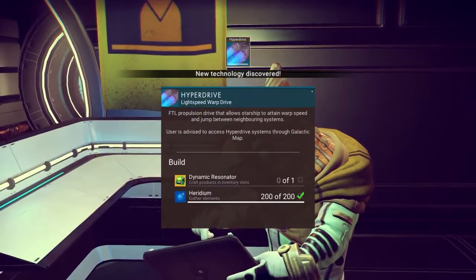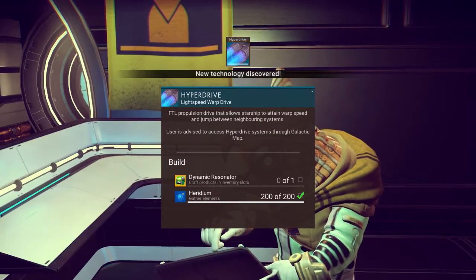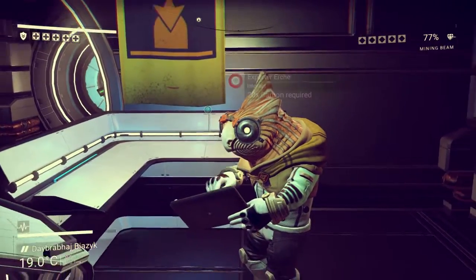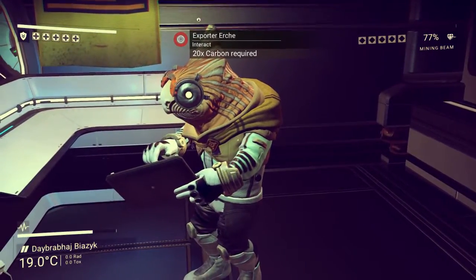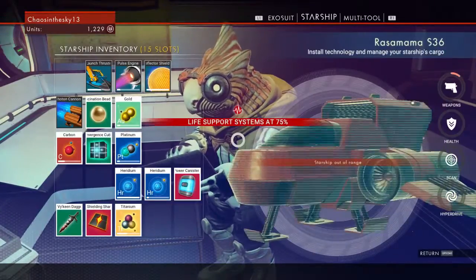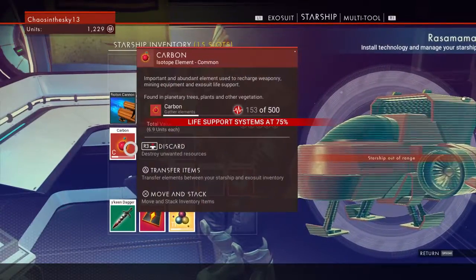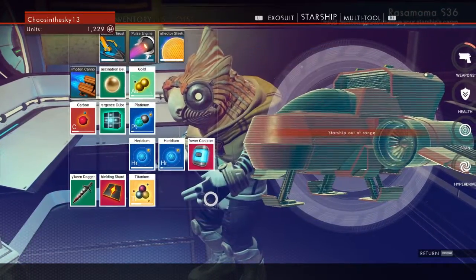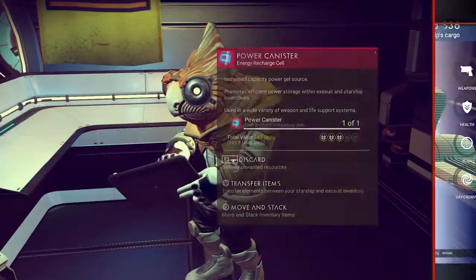Instruction on how to build my own path through the stars — this will be invaluable. Hyperdrive: I need a dynamic resonator and a lot of heridium, which I already have. You need 20 carbon — oh, no, wait. I don't have it. These guys always want carbon and I never have carbon. I have some in the thing. I want to... dang it, the starship is out of range. Crud.